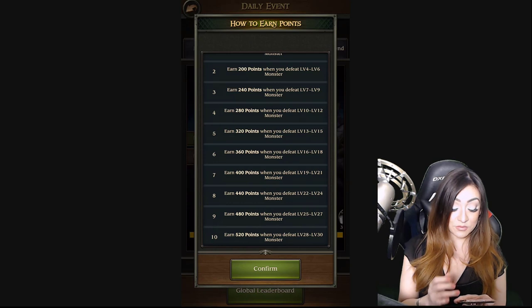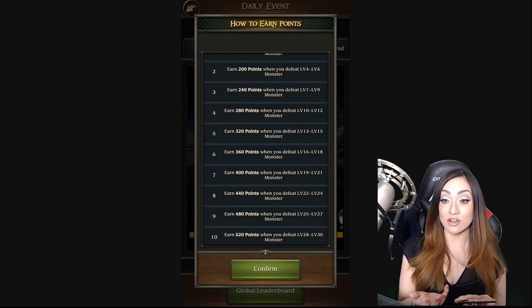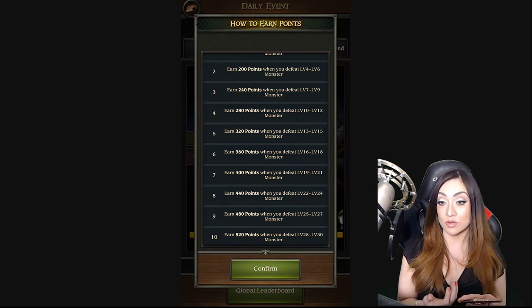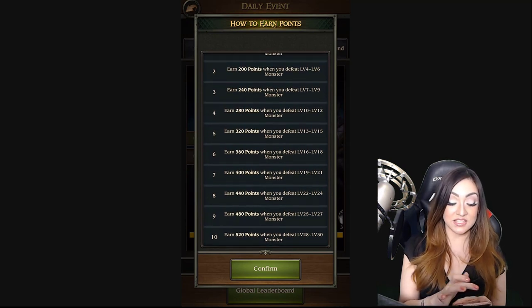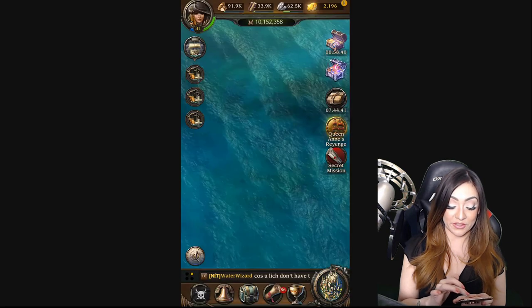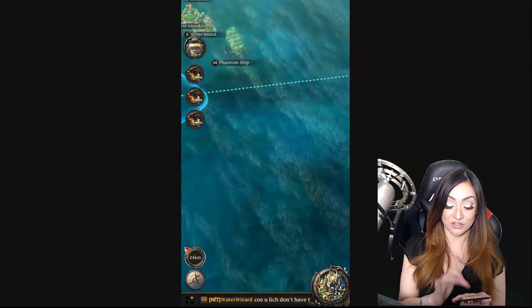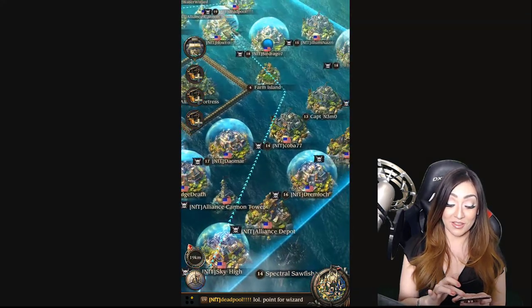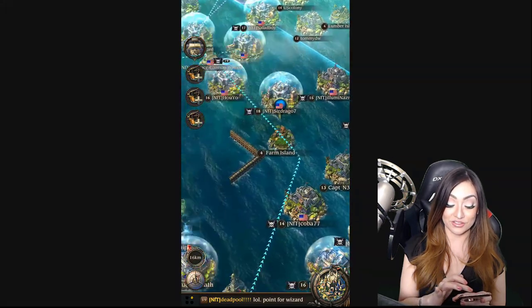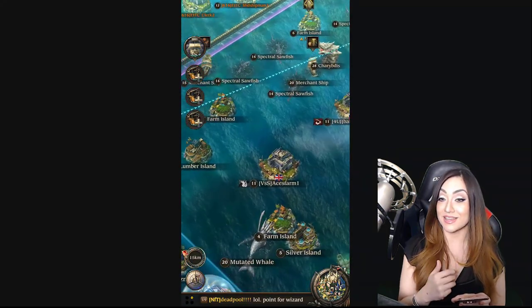When you attack a monster, you actually get wounded troops, so you don't want your hospitals to fill up. Figure out what ranges you can hit, then hit the lowest level monster of that range. For me right now, I can hit a level 20 easily, but it doesn't matter because I can hit a level 19, lose even less, and still get the same 400 points — since level 19 through 21 is 400 points. During the event, finding that level 19 can be hard because you can see my alliance members have been hitting monsters a lot — there are lines going across the map.